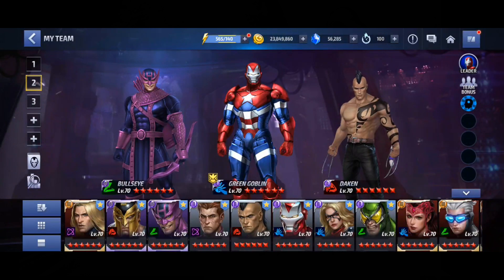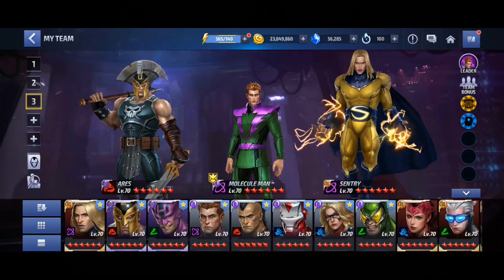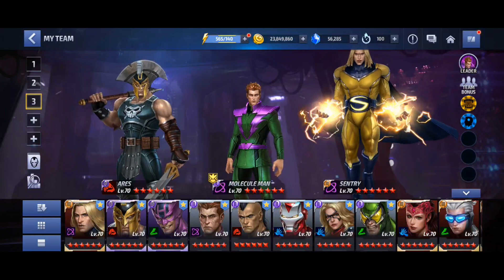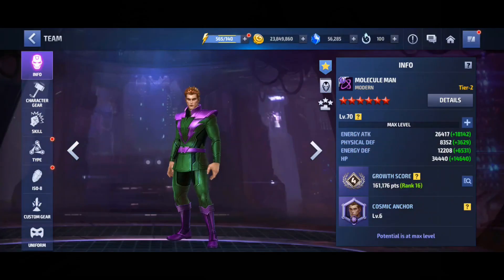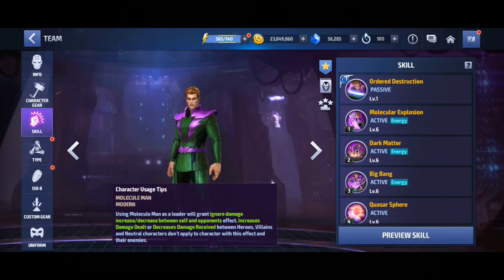Team three has Molecule Man, Ares, and Sentry. Molecule Man is a native tier two universal super villain — this could be the end of Thanos in Alliance Battle Extreme or PVE modes. He's obtained through the epic quest. His passive applies a self-revive with 80% HP, which is a real PVP-type passive. First skill: bind. Second skill: energy damage. Third skill: incapacitation — quite PVP-oriented.